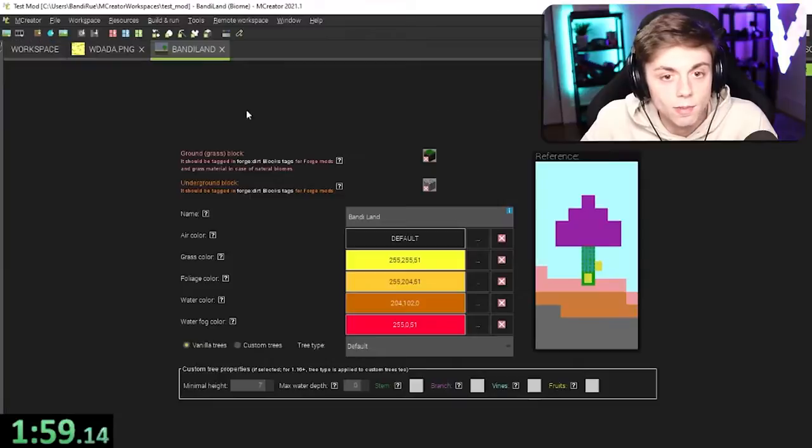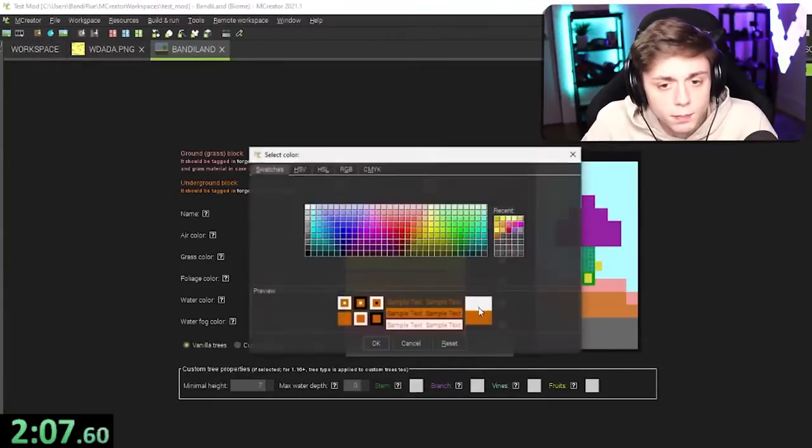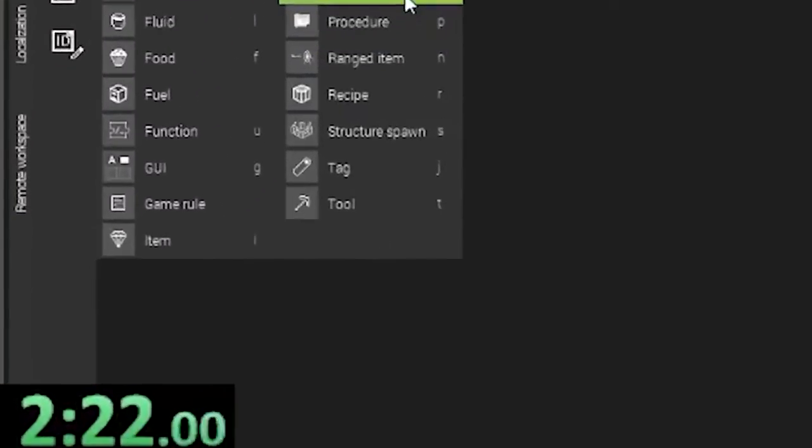Can I edit Bandy Land biome? I want to add this water. The water color is already set. I don't know if I can pick a block — it doesn't look like you can pick a block. Unfortunately, two minutes in. Oh god.